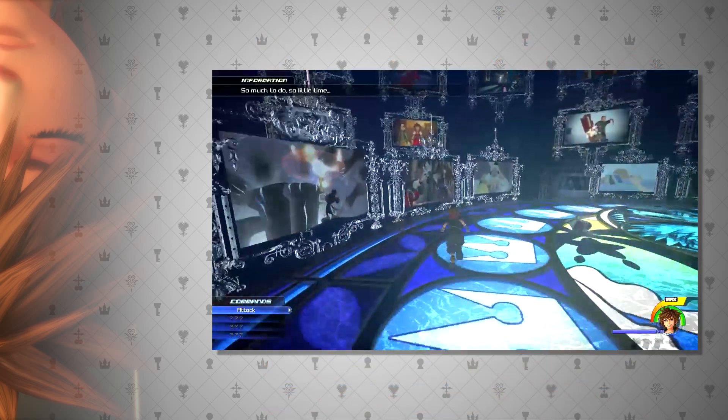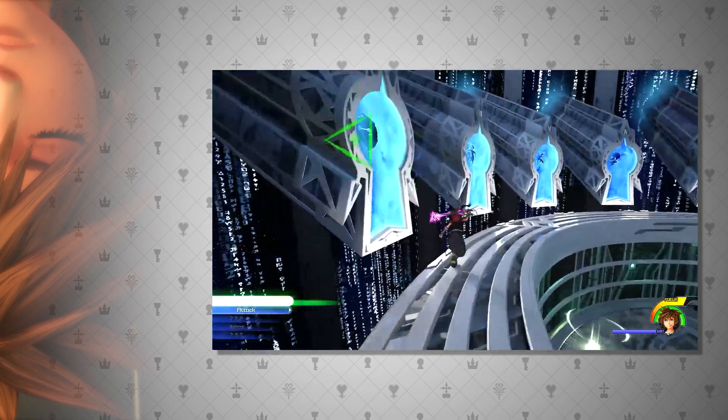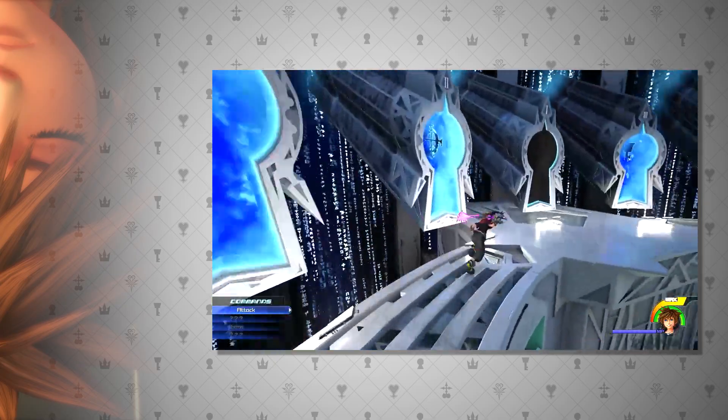Sora starts in a quick version of the Station of Awakening, and then gets sent to the Data Garden of Assemblage. Both of these places were created by the wonderfully talented Critic Perfect.